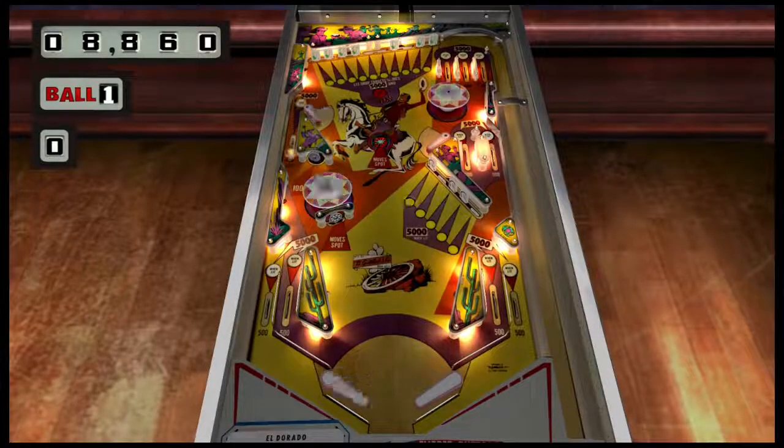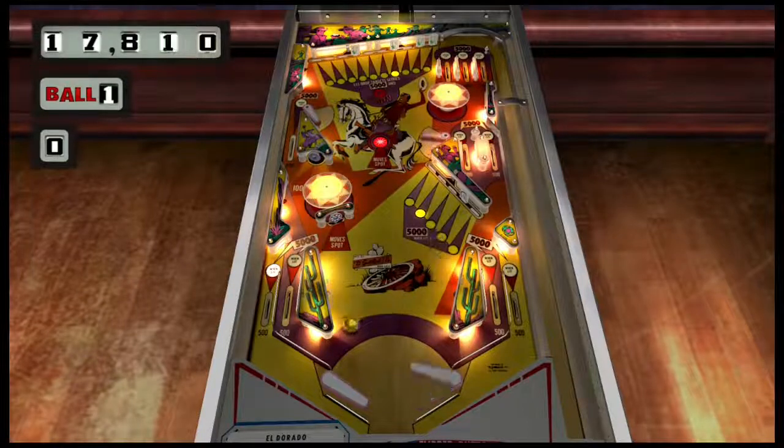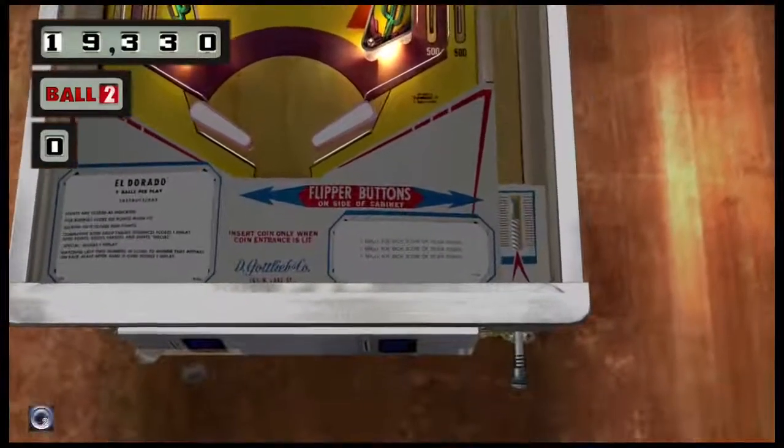If you're wondering about more miscellaneous scoring: the slingshots give 10 points, and the switches behind the drop targets give 10 points. So they're not very lucrative.